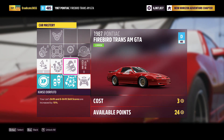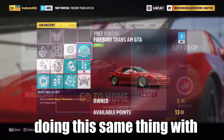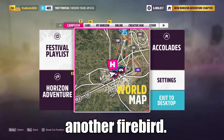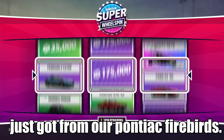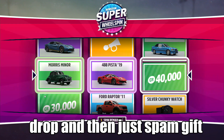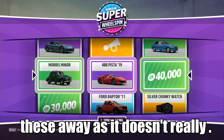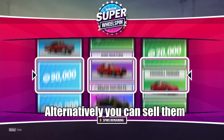You can now repeat this process for however many Firebirds you bought, then go into super wheel spins and get your rewards. Back out and go into My Cars and continue doing this same thing with another Firebird. Once you're done, go to My Horizon and then Super Wheel Spin, and you can now spin all the wheel spins you just got from your Pontiac Firebirds. After you're done, go to My Horizon, then Gift Drop, and just spam gift these away.